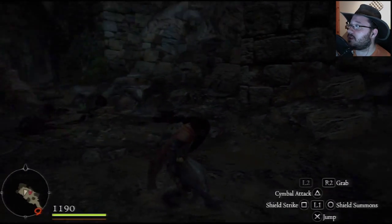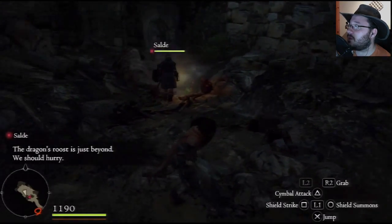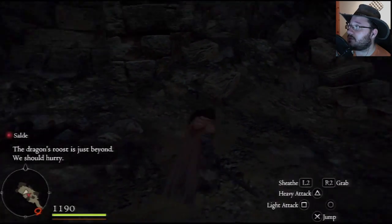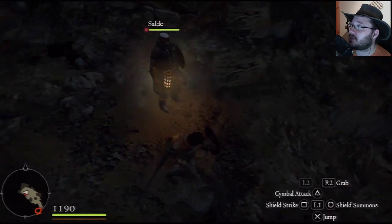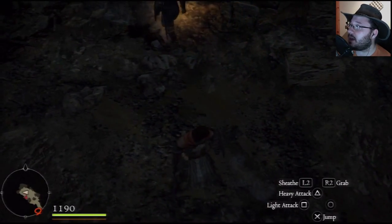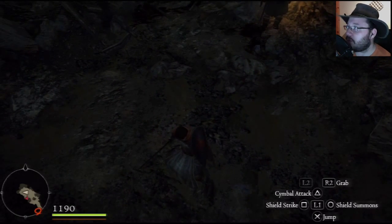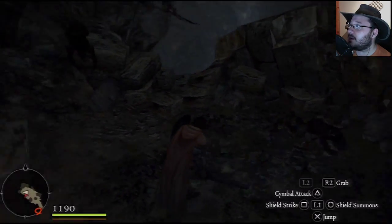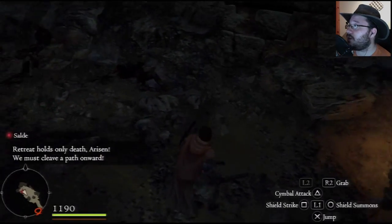Here's where things get interesting — if you press L1, everything changes. For starters, your character locks in place, which is important because you need to know which direction you're blocking from. I prefer this style over Kingdom of Amalur, where pressing L1 automatically blocks everything from every direction. This is more of a Dark Souls-type style where you actually have to be facing whatever you're blocking.